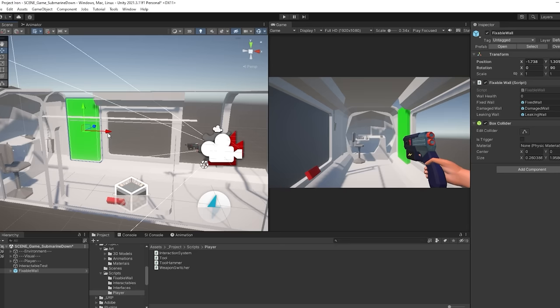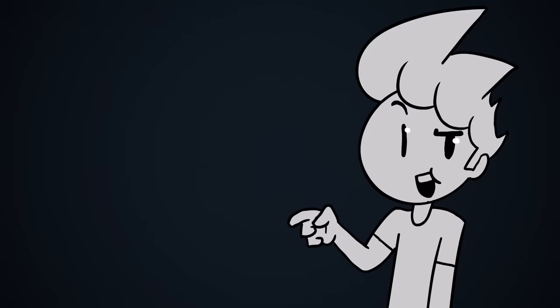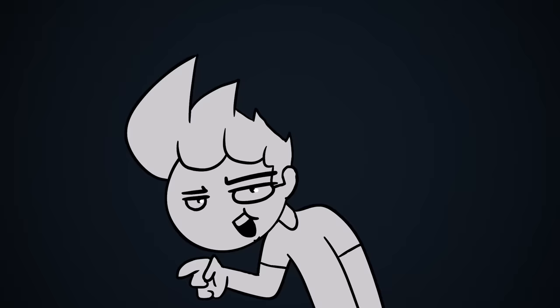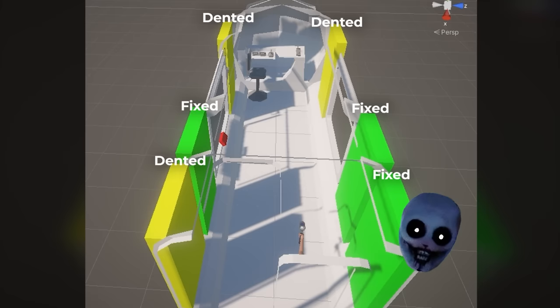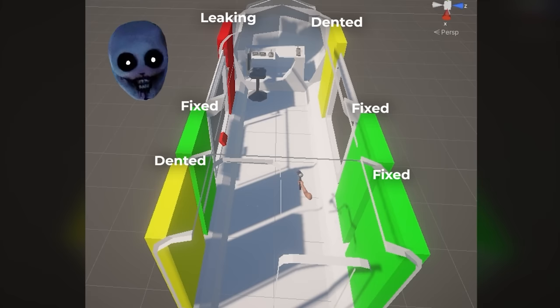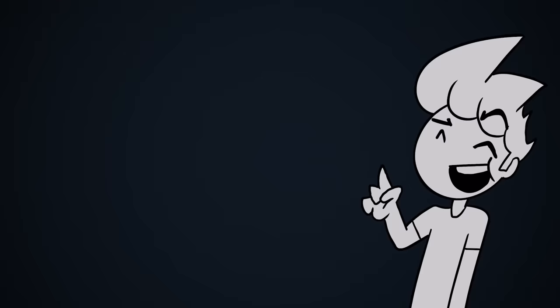Once the walls and tools were done, it was time to add the monster — well, the first part of the monster. There's no actual AI here. The way the monster works is just through a timer. Once that timer runs out, the monster will pick a random wall, and if that wall is either fixed or dented, it will attack it. However, if it's leaking, it will just pick another wall, preferably one that is not leaking. It will attack it and then restart the timer. Who said you need fancy AI to make a monster when all you need is an egg timer?